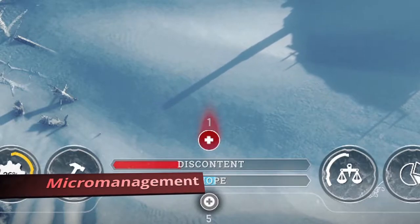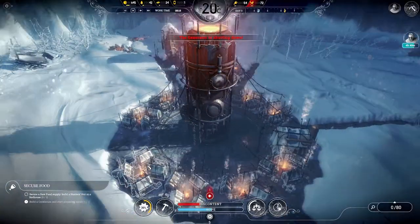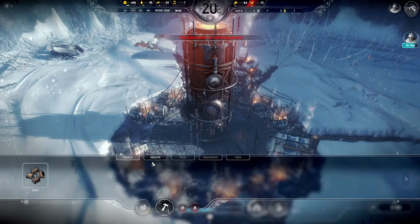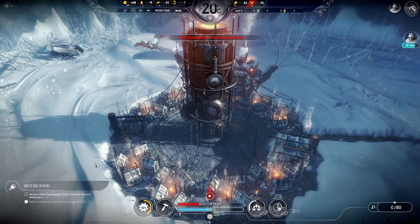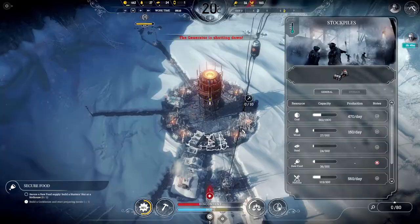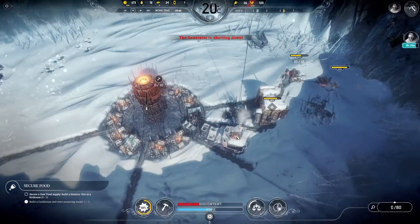Looks like we've got more sick people than the one medical post can handle, so let's build the second one. Don't worry, there will be engineers to work here soon. As you can see, the cookhouse is running and I've added a road for our second ring of housing that we'll be adding later.